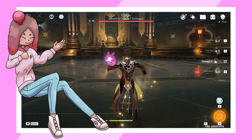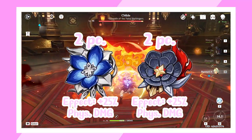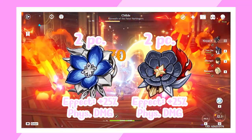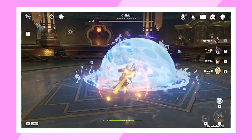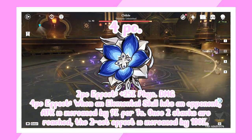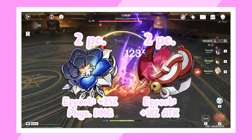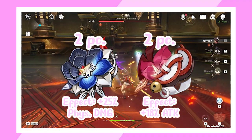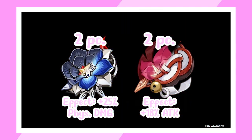Now, what kind of artifacts should you put on her? If you're building her for physical damage — which I highly recommend — the short answer is 2-piece Bloodstained Chivalry and 2-piece Pale Flame. Each set bonus grants a 25% physical damage bonus, which boosts her damage like crazy. Since Bloodstained is in the strong box and they're both 2-piece sets, it should be pretty easy to farm for. You can also run a 4-piece Pale Flame, but it's much less consistent. Note that her shield at C2 does count towards Pale Flame stacks.